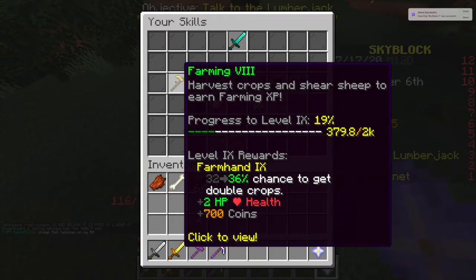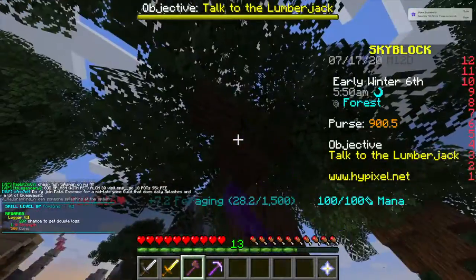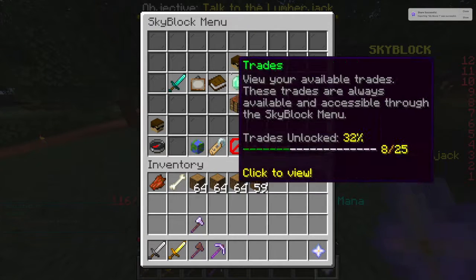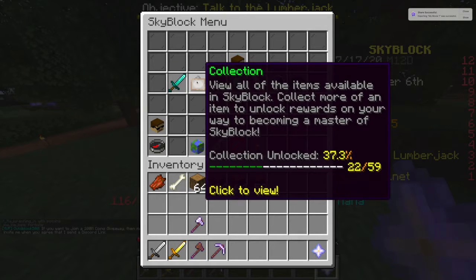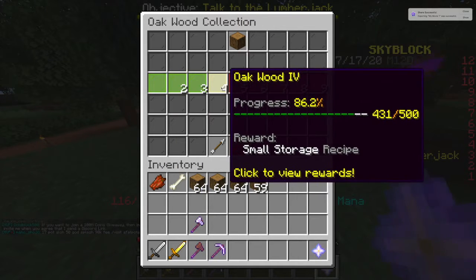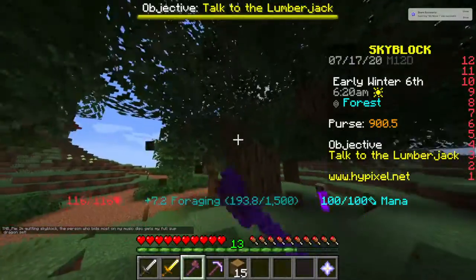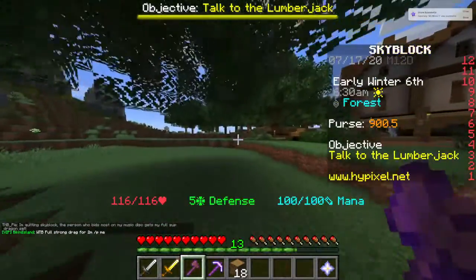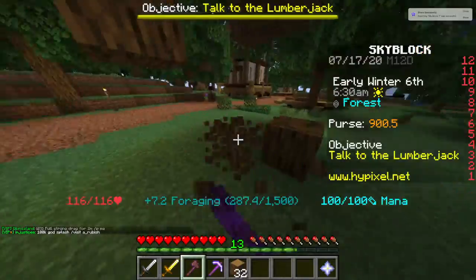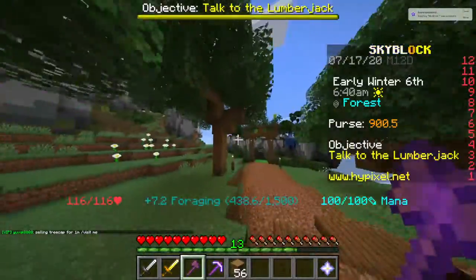I gotta get my foraging level up. I'm mining oak because it's okay wood to mine, and if I go to my oak wood collection it's really important - you can unlock first minion storages which can help with what they can carry overnight, like an extra storage slot. That's why I'm mining oak. Once you get your combat level up you can start insta-mining stuff, and that makes you a sweaty kid.